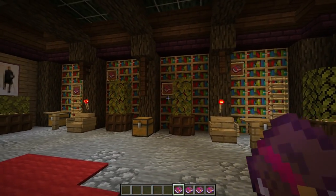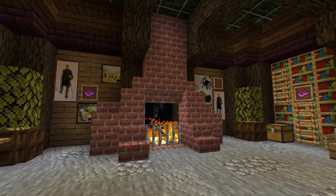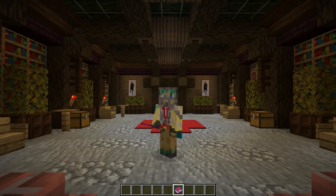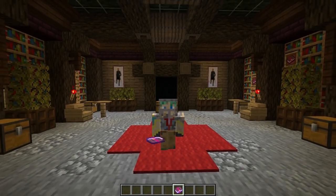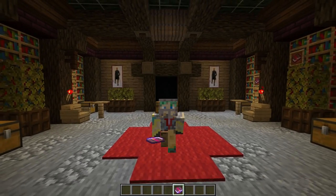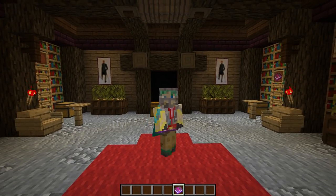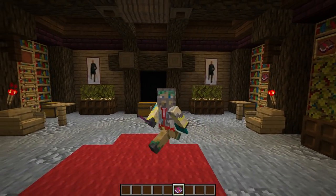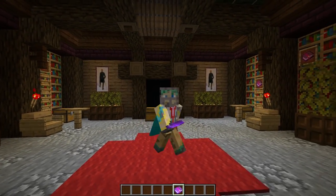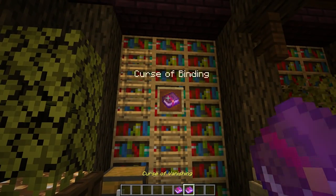Next up we have our treasure enchantments — these are enchantments you cannot get from an enchanting table, so you'll need to obtain them in other ways. Mending is a very, very good treasure enchantment that can go on just about anything. If you have it on your chest plate, it takes XP you normally get from killing mobs or smelting things in a furnace and puts it toward repairing that armor. As long as you're collecting XP faster than your chest plate takes durability damage, it will be pretty much infinite. Mending is absolutely wonderful.